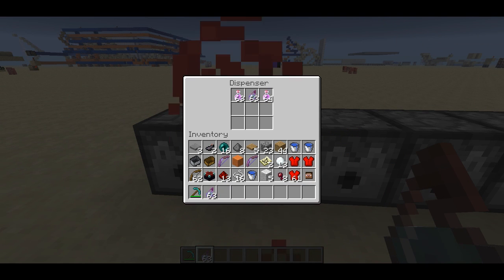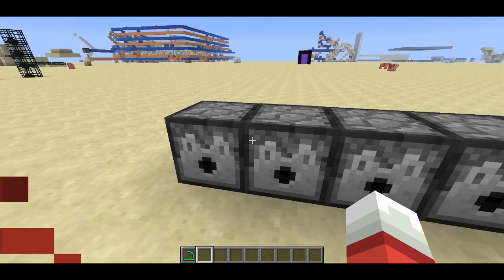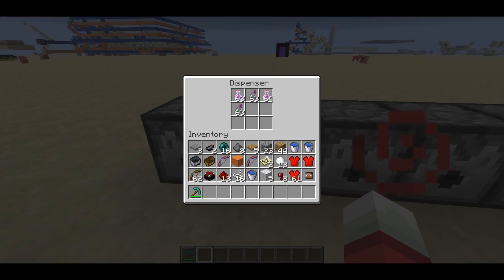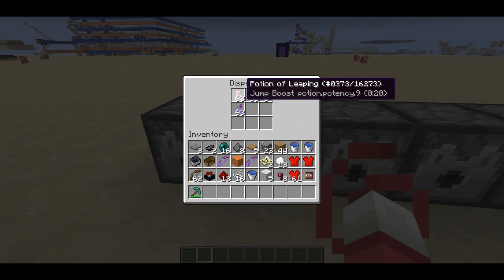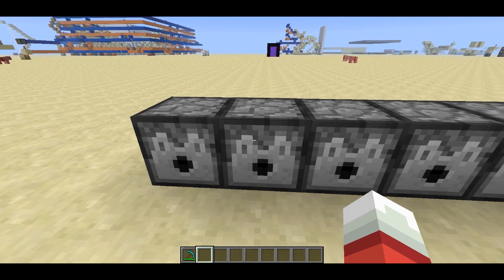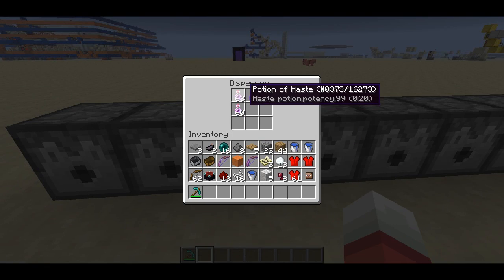You'll notice this one is the color of a Poison Potion, and this one's the color of a Regen Potion. Same for all of these — they still retain their original color if you edit them, but it'll overwrite the tooltip and all the effects and everything. So yeah, let's move on down the line.